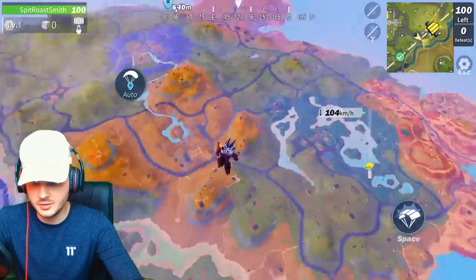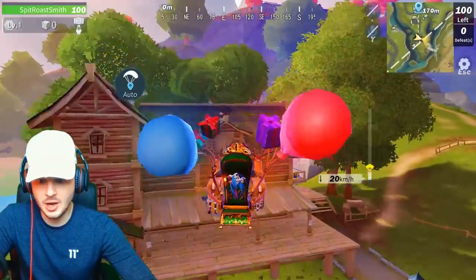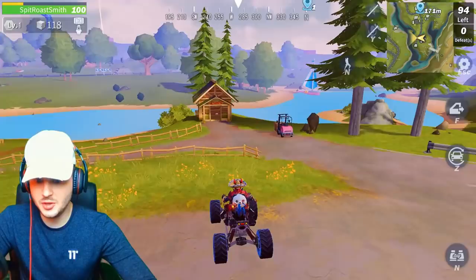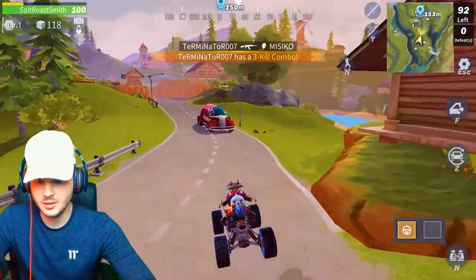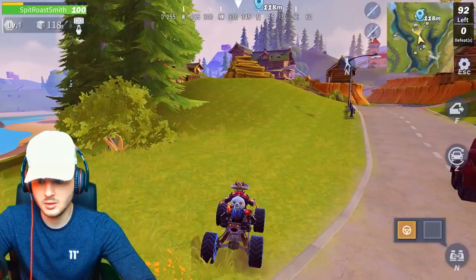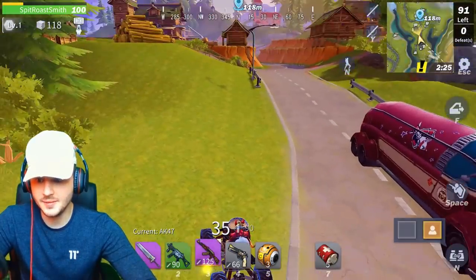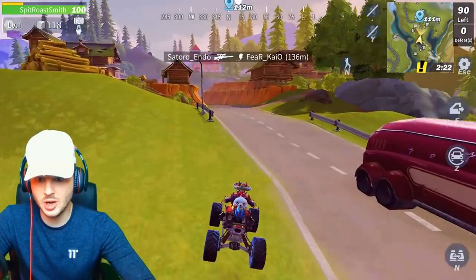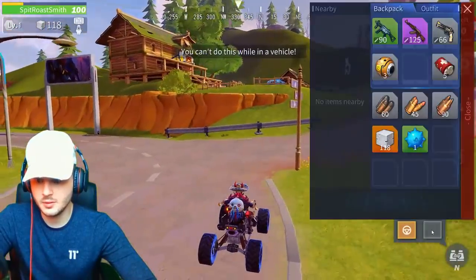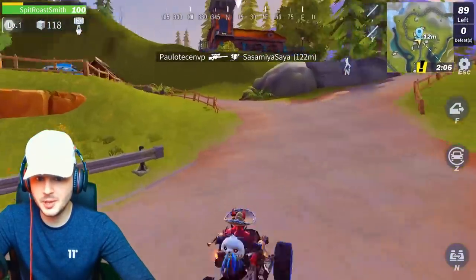So what I'm gonna do is go somewhere that's not that active and see if we can find the vehicle. Oh look, we literally found the first vehicle already — a dune buggy! Let me just get a weapon to make sure I don't die getting this. Okay here we go guys. What I really wanted to test is if you can change seats while on there. You can — but you've kind of got to bring up the controls. Can you do it while moving? You can only do it when stopping.